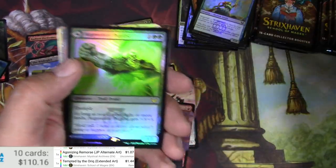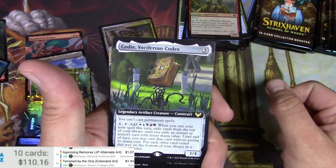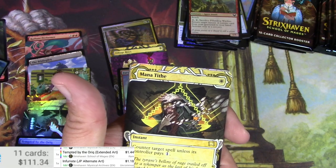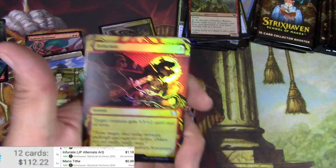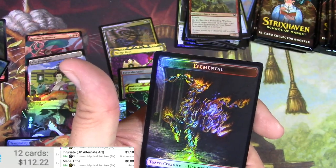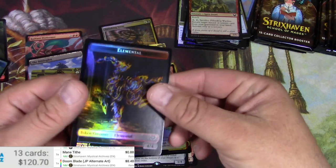We got an Augmenter Pugilist, Roriona the Fire Dancer, Codie the Vociferous — he's so cute, I want one. Then Infuriate and Mana Tithe, and then the regular English Infuriate. Oh man, was that a Doom Blade? That's kind of what that reminds me of — Doom Blade alternate art foil! $8.48 — okay, hey, that's kind of fun.